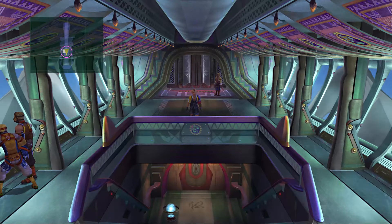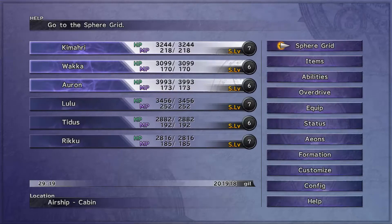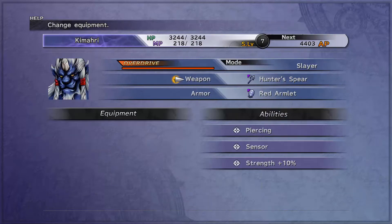Hey guys! Welcome back to Let's Play Final Fantasy X. Last time we found out where Yuna was, so we headed for Bevelle to stop her shotgun wedding. On the way, we found a boss, Evray. So we're going to take on that boss coming up here.